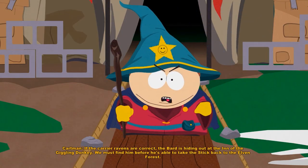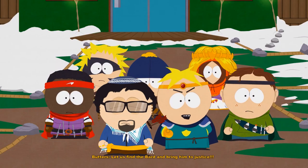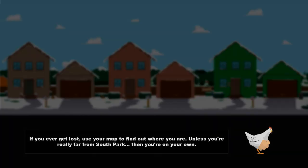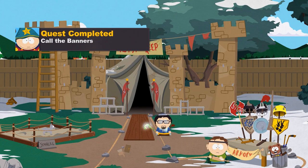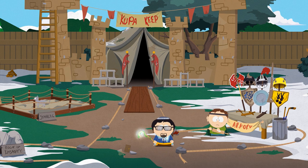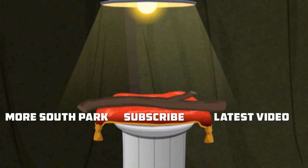If the Carrier Ravens are correct, the Bard is hiding out at the Inn of the Giggling Donkey. We must find him before he takes the Stick back to the Elven Forest. And with that, we have completed the Call the Banners main quest — we have recruited Tweek, Token, and Craig, and our next challenge is already laid out for us. In the next episode, we will take on the Bard in what promises to be another very interesting episode in our fight for the Stick of Truth. Until then, leave a thumbs up if you liked this episode, feel free to subscribe, and thank you all for watching — I'll see you next time. Cheers!